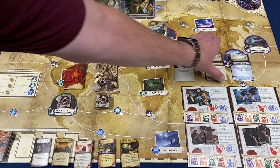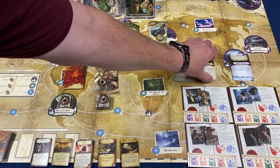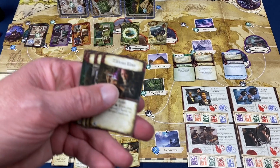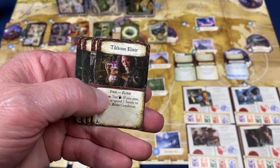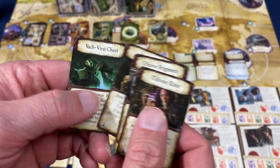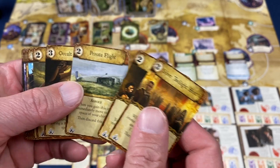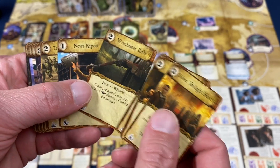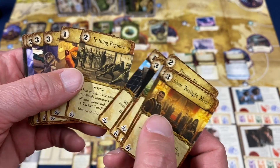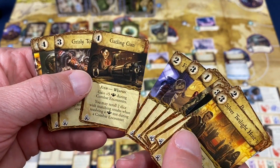Of course we also have a whole bunch of new mythos cards — a series of green cards, yellow cards, and only three blue cards. There are four new relic cards. And we have new assets: the Winchester rifle, private flight, painkillers, and a Gatling gun — some really cool stuff there.